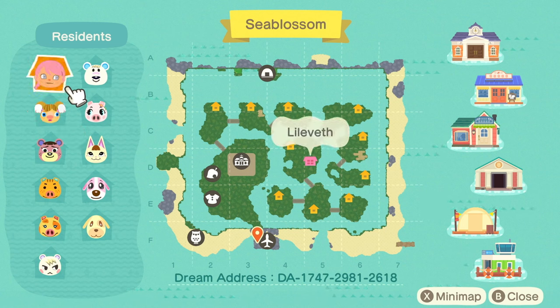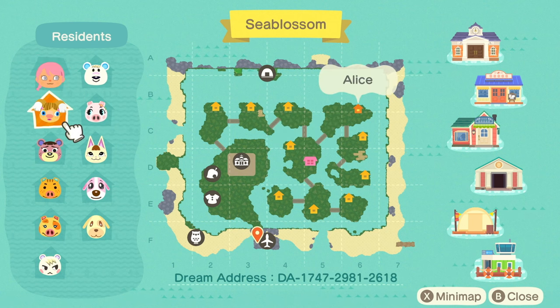So that was the concept for the island — just a mini island essentially. And here she has done something similar but with several tiny islands. Just look at this bridgework. This is a master at work. We've got Liliveth, I think is how you pronounce it, and then Alice, Ursula, Kevin, Maggie, Marshall, Goldie, Cookie, Mary, Gala, and Tutu.